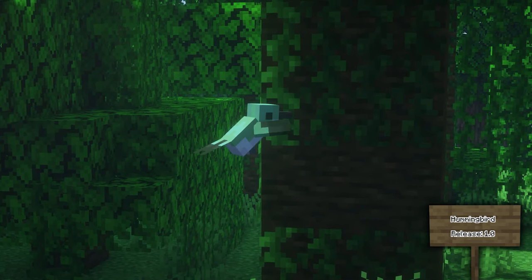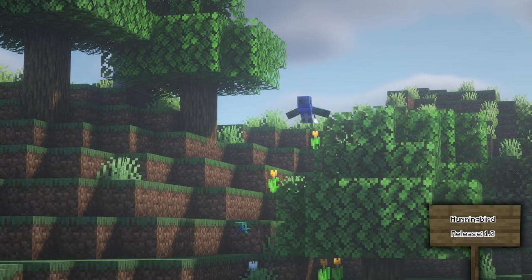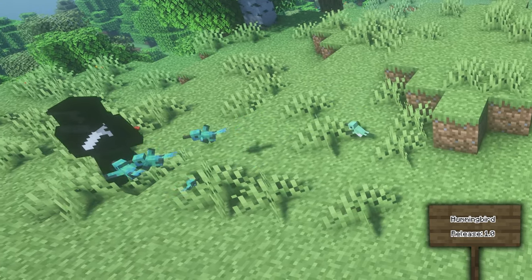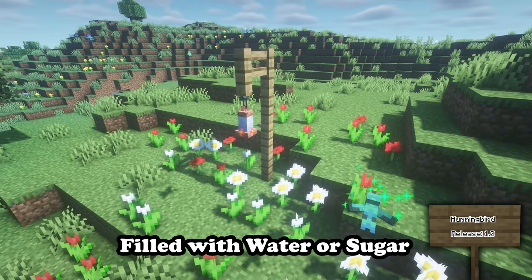The Hummingbird is a peaceful mob found in jungles, plains, flower forests, and sunflower biomes. These tiny birds are very quick but you can get them close to you if you breed them with flowers. You can also build a hummingbird feeder to keep them close, which boosts their pollination in a small area around the feeder.